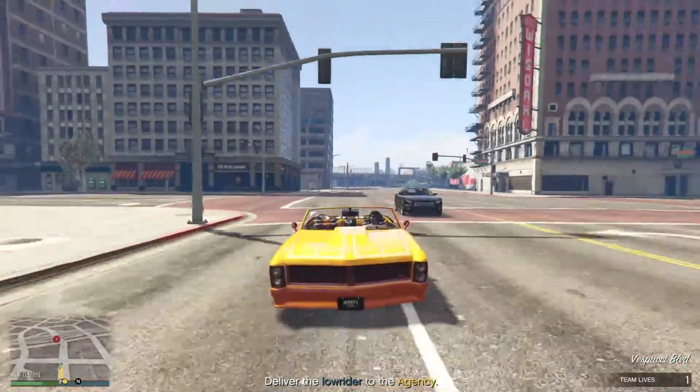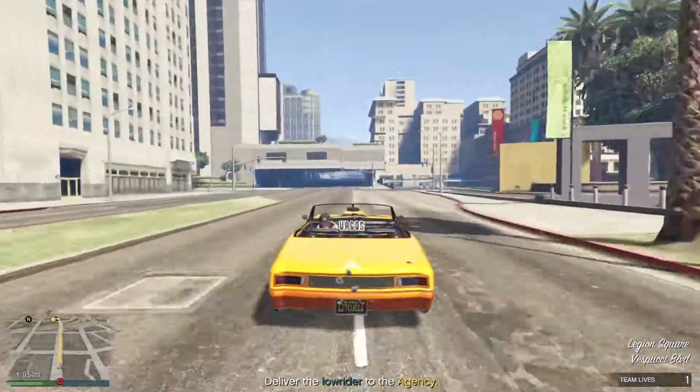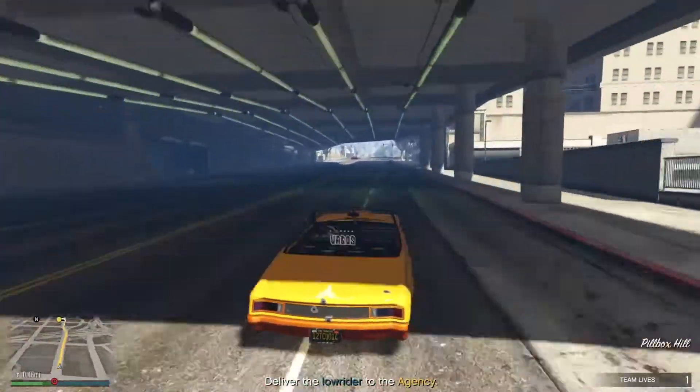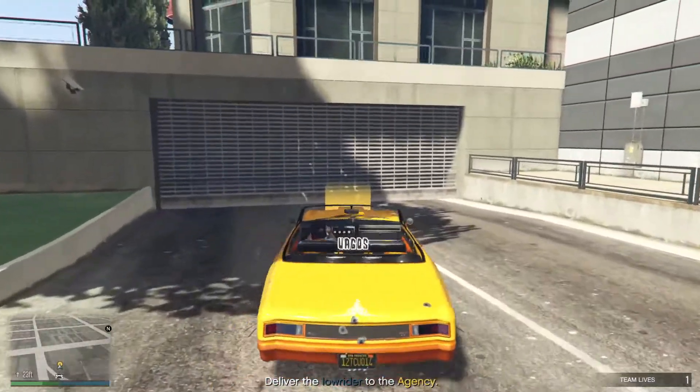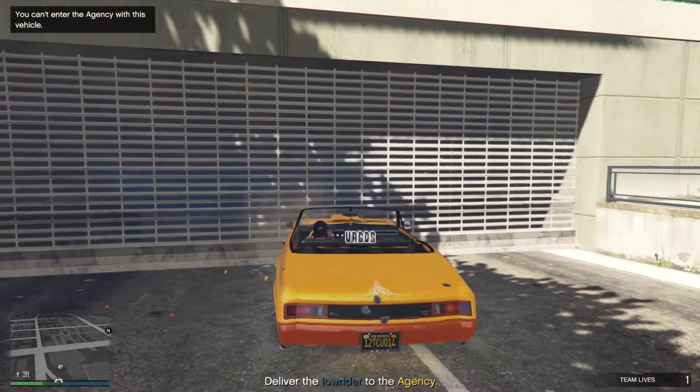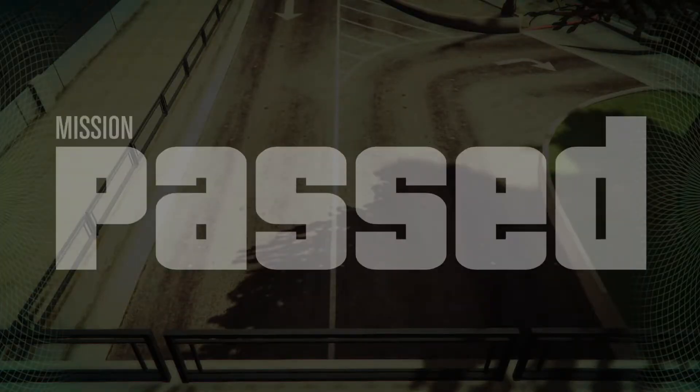During this drive, enemy Vagos and lowriders will spawn in and attack you. If you are able to keep good speed, they will not be a threat to you and you can ignore them. When you reach your agency, bring the lowrider to the waypoint and you have completed the South Central Leak.